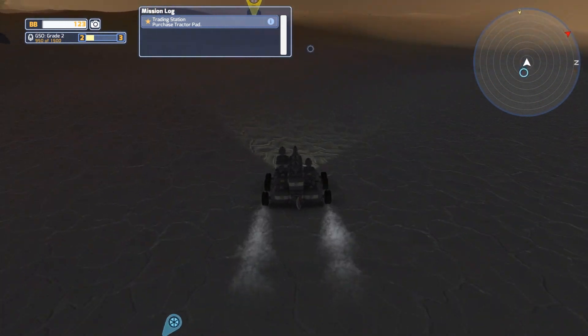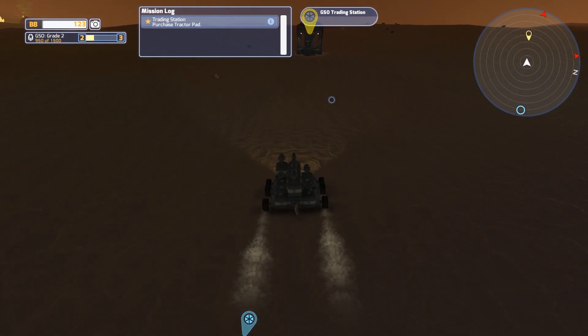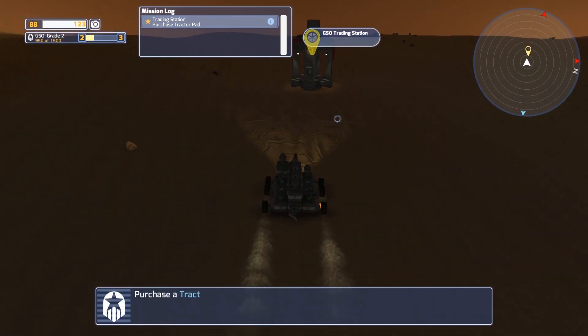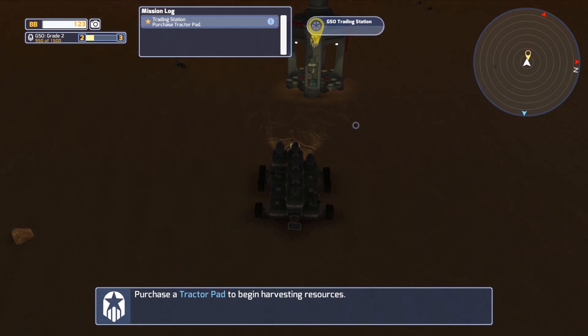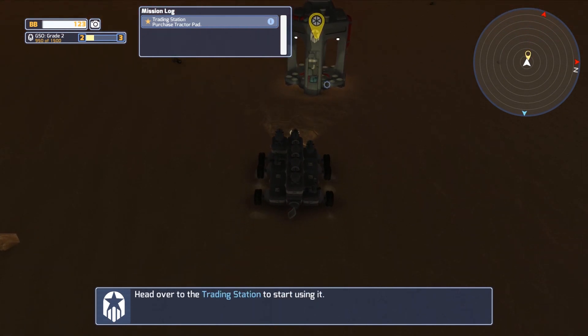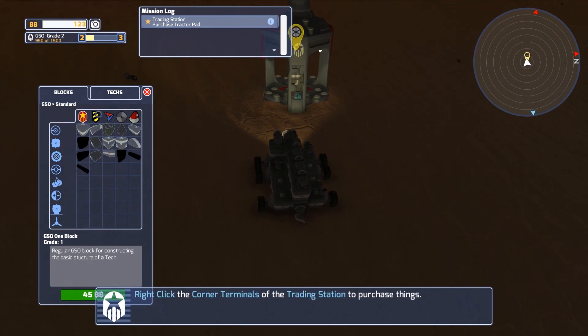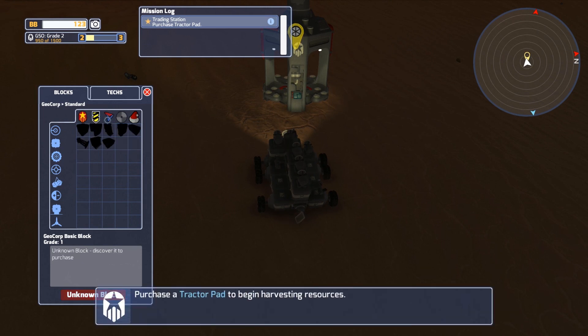Because we need to head up here to the GSO trading station, even though it's nighttime. It's okay — we've got lights. Should be fine. Although it might be a tad bit dark on YouTube, but it's okay — we'll mostly be in a UI. So we need to purchase a tractor pad from this trading station. Looking through here, we have several different companies that make stuff. So this is GSO — that's the company with the gray that we've been seeing. But there's also Geocorp and Venture, which are other companies.